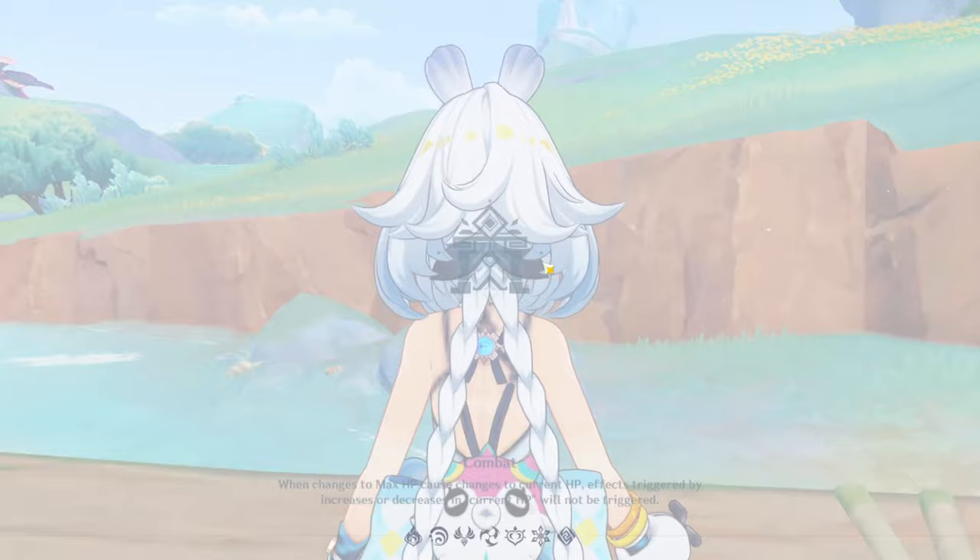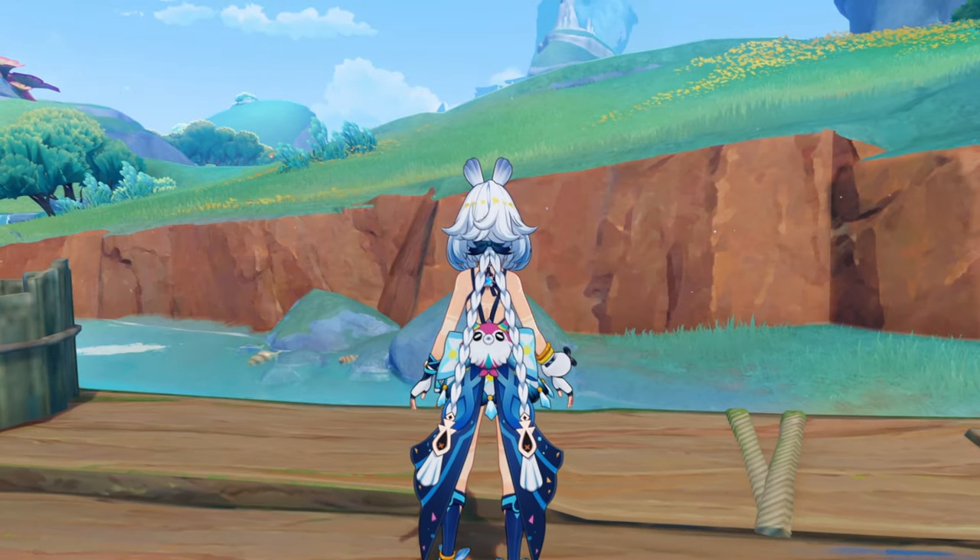This is just basically me trying the character blind, going over her kit blindly, and then giving my final thoughts on the character. So without any further ado, let's just get this started. The best way I could describe Mulani is that she is a Hydro DPS — yeah, a main Hydro DPS.